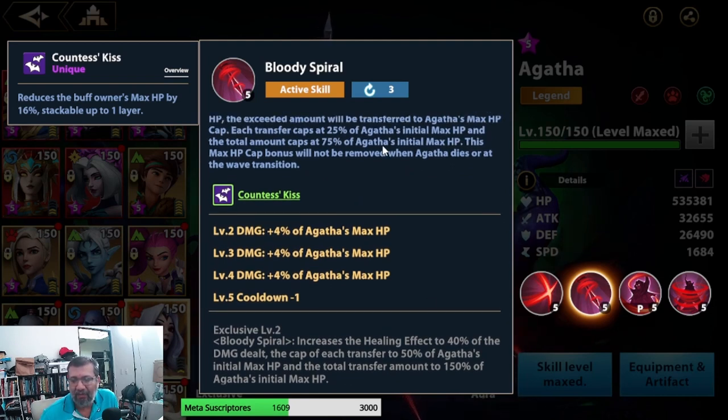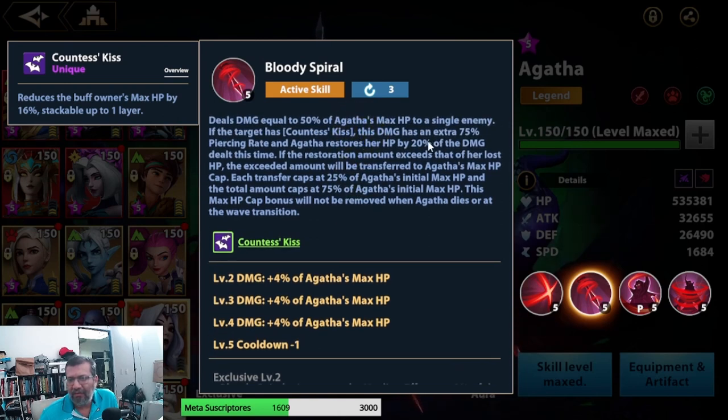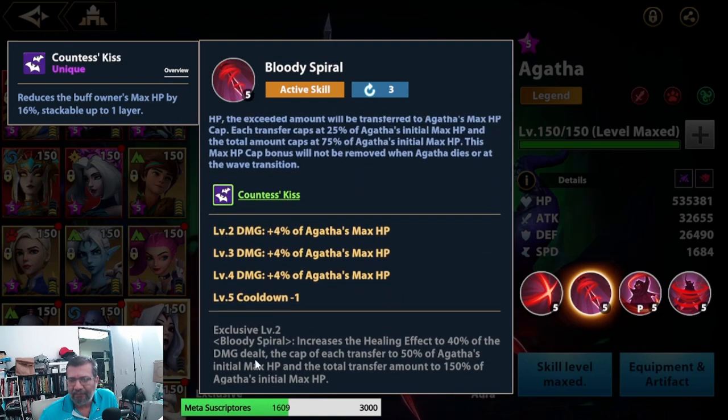The second exclusive, which we don't have yet, increases the healing effect to 40% of the damage dealt — it was 20% before — with a cap of 50% per instance and a maximum of 150% total. Basically this makes her practically immortal, though it's not the most critical exclusive.